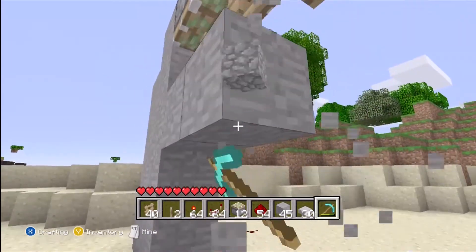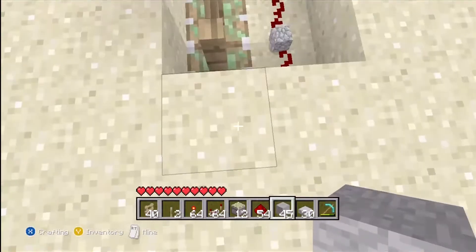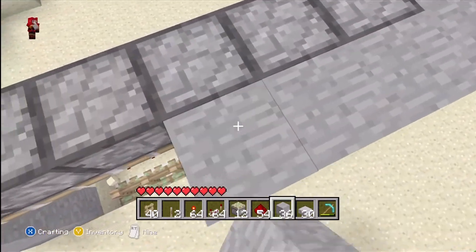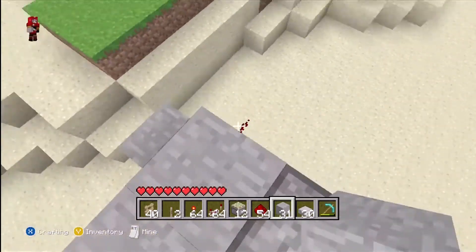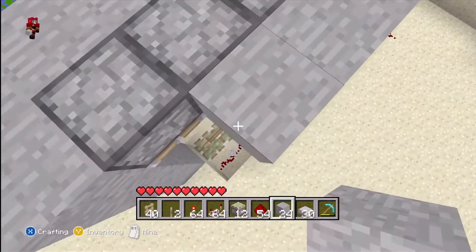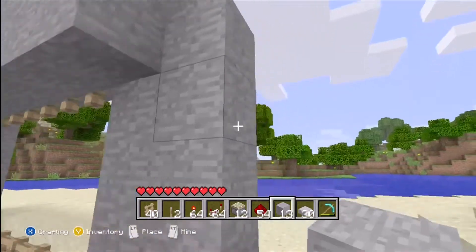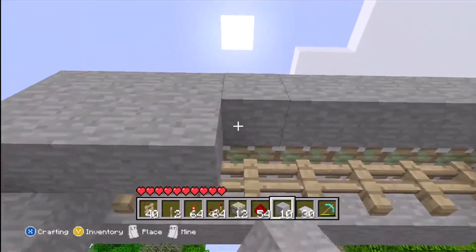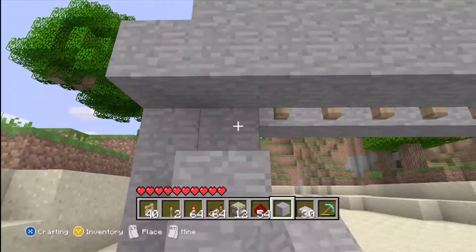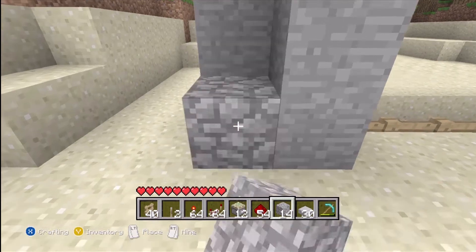Now get rid of the blocks underneath these. You basically have the base of your gate set up. Now come to the side, finish this side off, come around, and cover up the sticky pistons and cover up the gate. Keep going all the way around — cover up the gate on both sides. So far it's not looking too bad. Oh, I ran out of stone — I'll use cobblestone for the purpose of this tutorial.